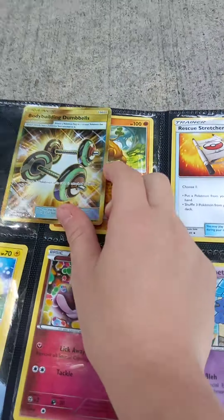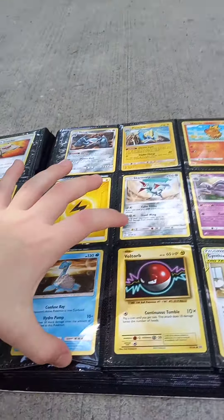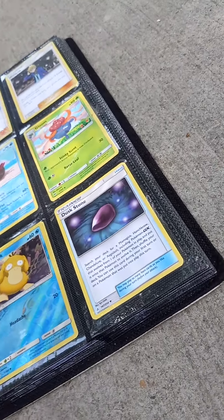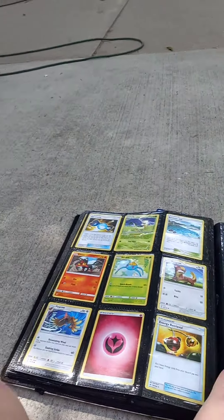My camera's freaking out — I don't know why. I'm gonna look for another legendary. Team Rocket, yeah — Giovanni.